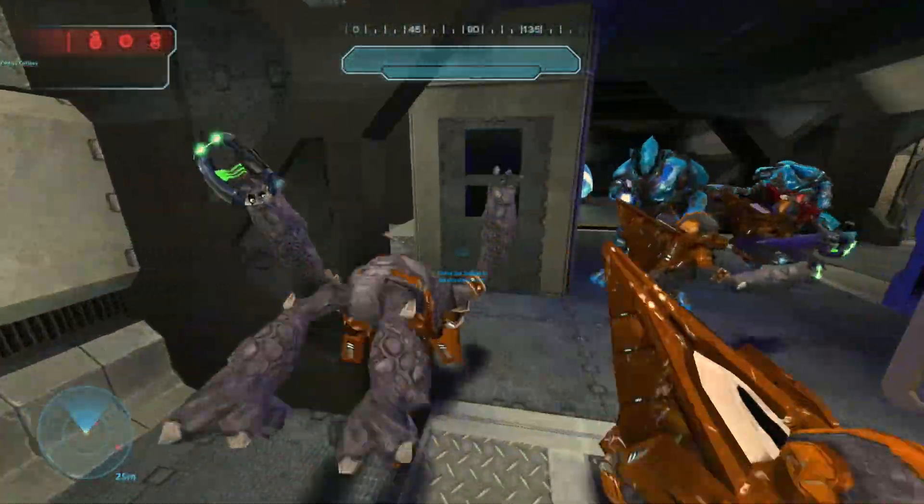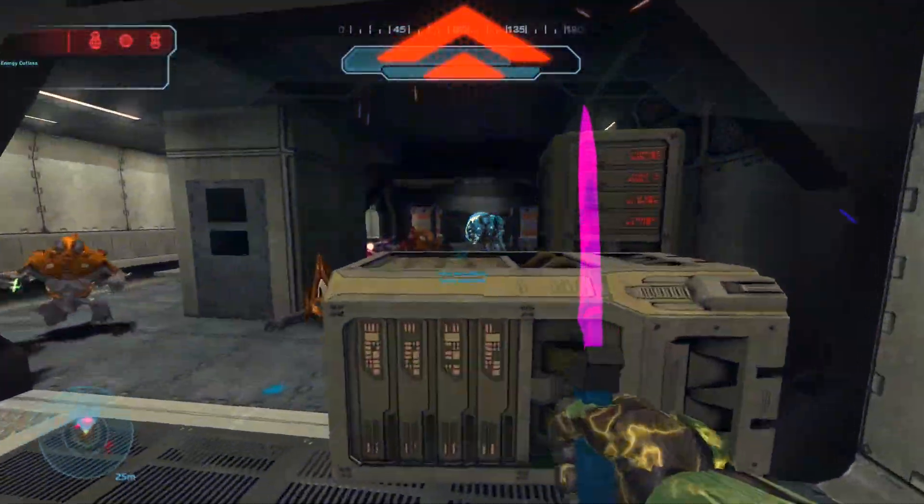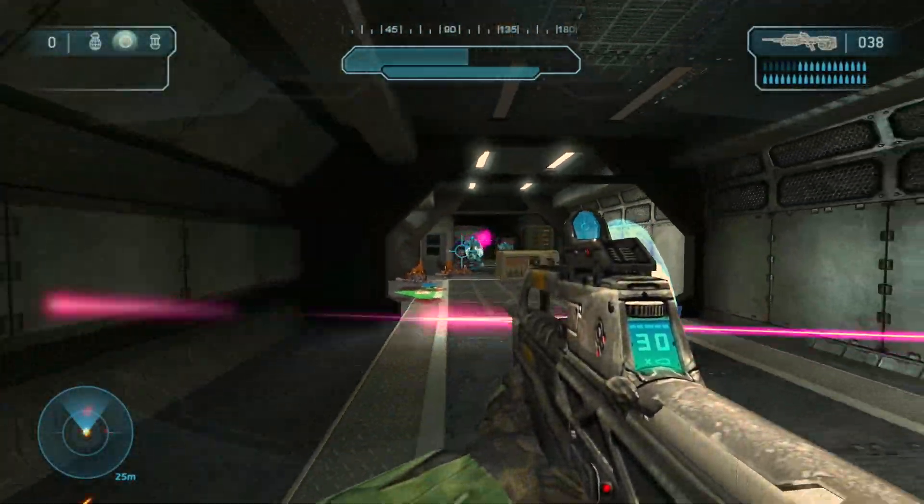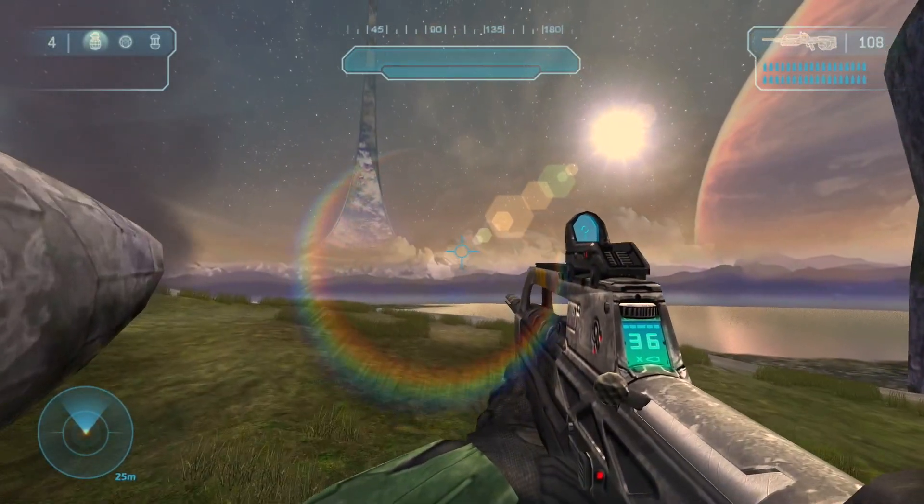This is the Energy Cutlass, wielded by Jackals. You can pick it up and throw it into a group for it to explode, or slice foes in the head. You all know I'm a big fan of skyboxes.